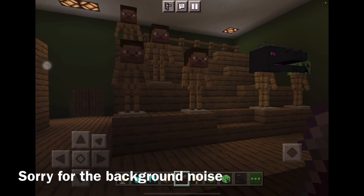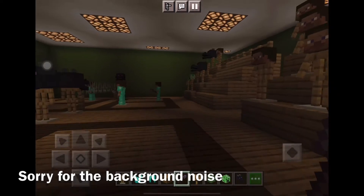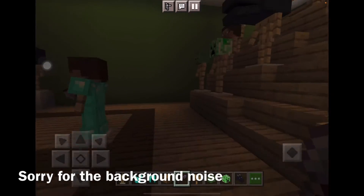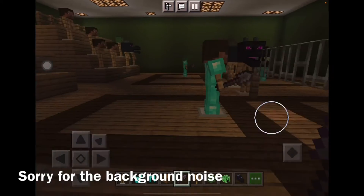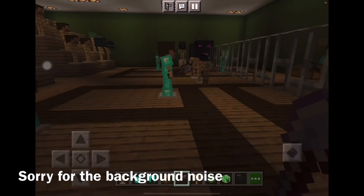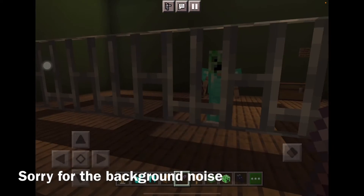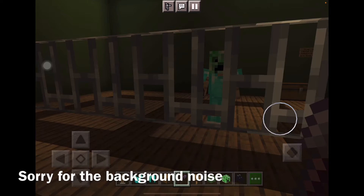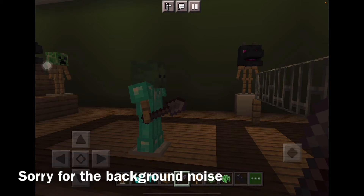As you can see, here are the grandstands with people on them. Here is a doubles badminton match with the Steves, and here is a singles match versus a creeper and a zombie.